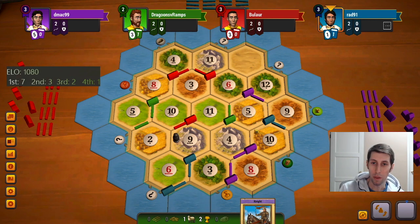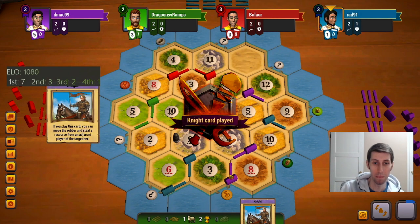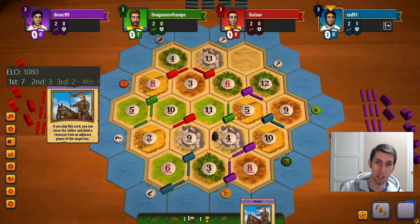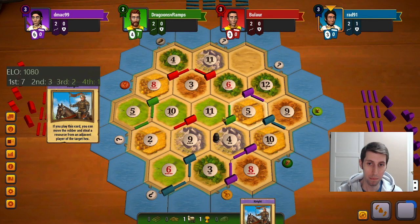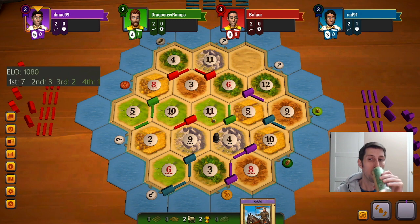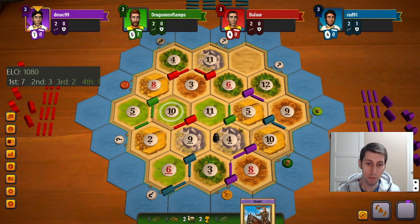Purple's spot's kind of interesting with the double wheat setup and the wheat port — don't hate it for them. Yep there goes the knight, I mean he has to know I'm just gonna move it right back, but that's fine. Give me all that. And a 10, okay, looks good.